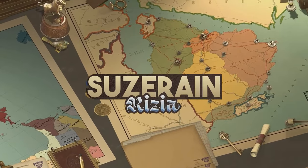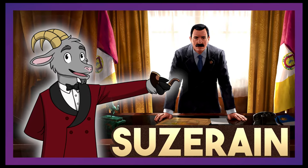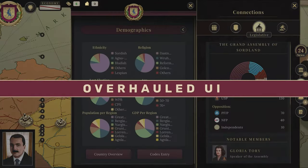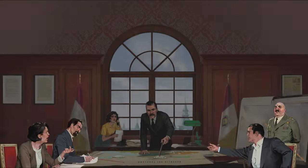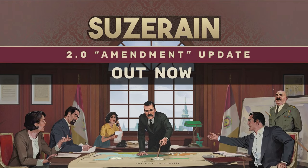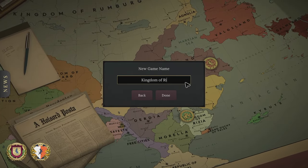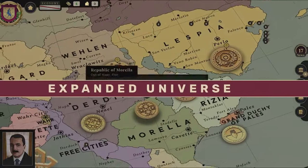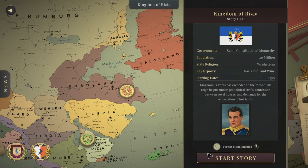Suzerain: Kingdom of Ritzia is the new DLC for Suzerain, which was the first and so far only video game I've reviewed — I've more in the works, I swear. But I had to come back and talk about Suzerain because even besides the DLC, the game has changed so much. Since I made my video on it, the studio released Suzerain 2.0 as a free update which added save files — hooray! — and also more events to the story, as well as the digital infrastructure for Ritzia and other future DLC.